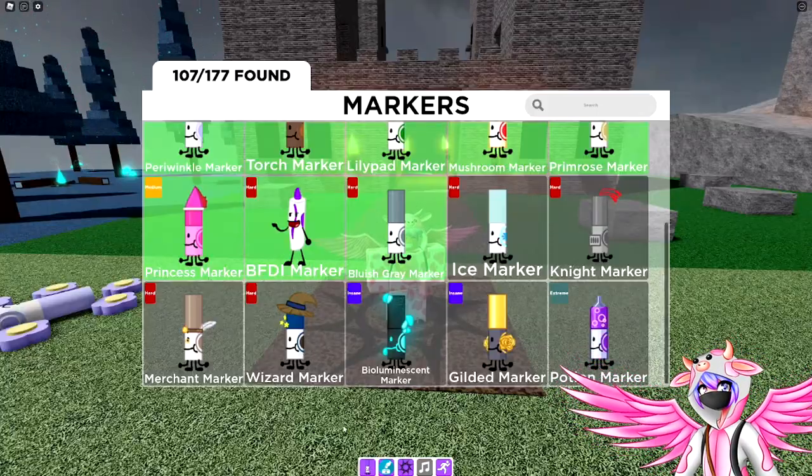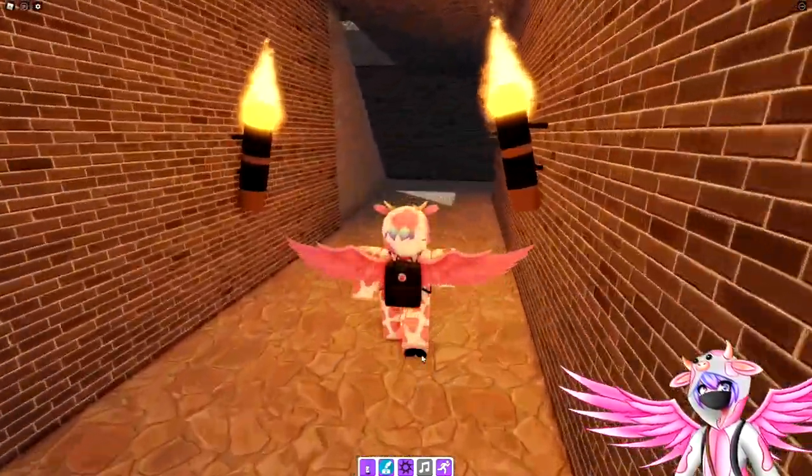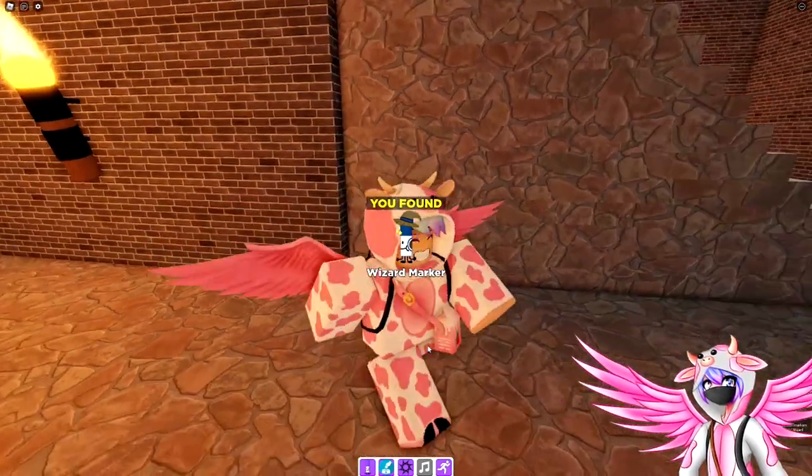The next one is the wizard marker. Go inside the castle and right below the staircase, walk inside of here and you can find the wizard marker hiding under the stairs.